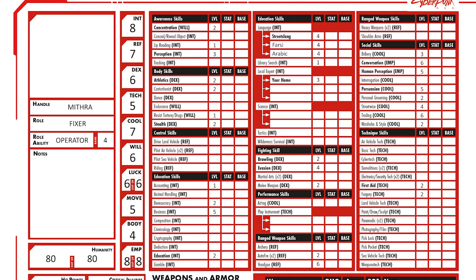My final skills after adding stats are: Concentration 8, Lip Reading 9, Perception 11, Athletics 8, Contortionist 8, Resist Torture/Drugs 7, Stealth 8, Accounting 9, Bureaucracy 10, Business 13, Education 10, Language Streetslang 12, Language Farsi 12, Language Arabic 12, Library Search 9, Local Expert Your Home 11, Brawling 8, Evasion 10, Melee Weapon 8, Autofire 9, Handgun 13, Bribery 10, Conversation 14, Human Perception 13, Persuasion 12, Personal Grooming 9, Streetwise 10, Trading 13, Wardrobe and Style 9, First Aid 7, and Forgery 7.